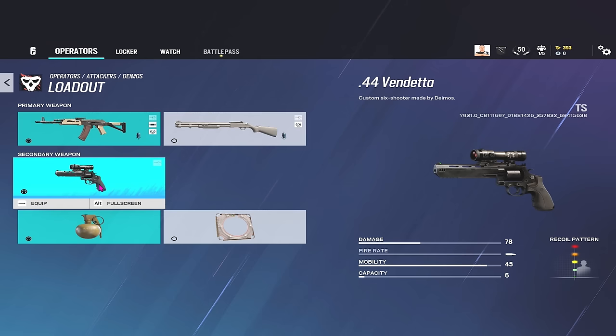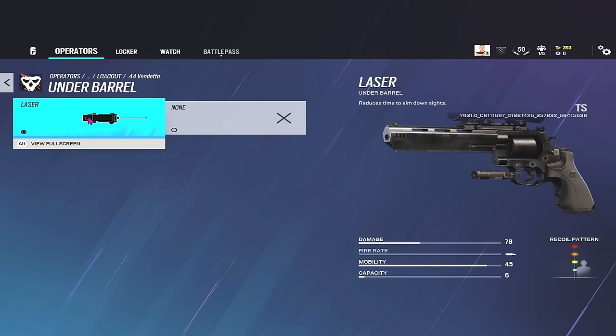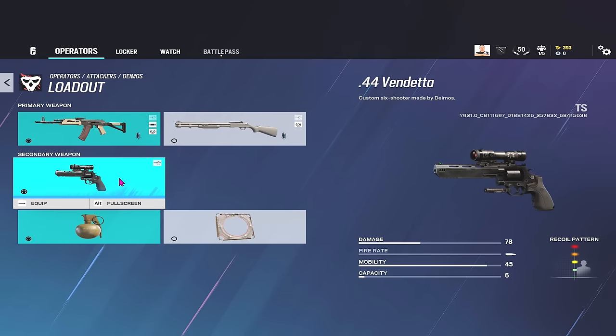The Vendetta is essentially a magnum with a scope. You can add a laser on there if you want. It does 78 damage, goes through soft walls and hatches, you can make rotates with it, and there's very little recoil at all — even though the recoil pattern looks quite large. It will essentially two-shot any opponent, or three shots at one speed, depending on whether you've got Rook armor.